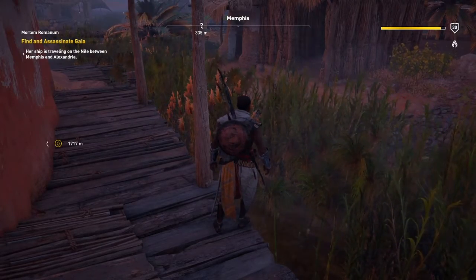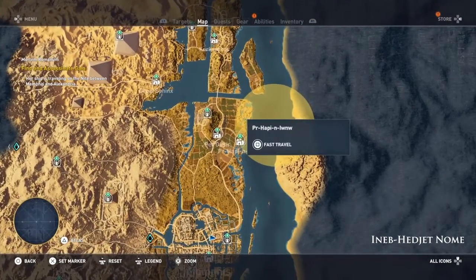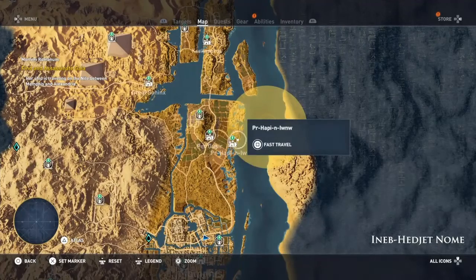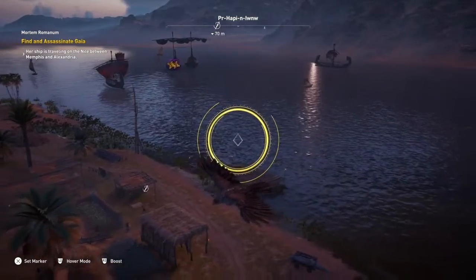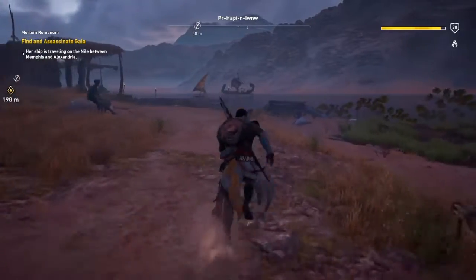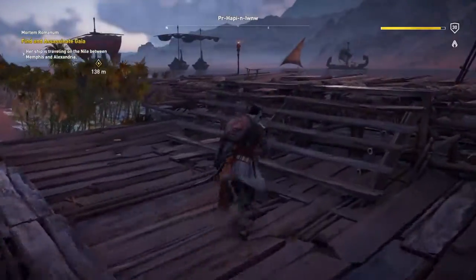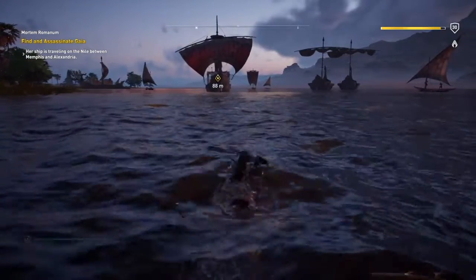We are going to look at this. Let's have a look and see where we are. She's there look, and that's the nearest place for us to travel to. I did think about going up that way if she was going that way, but she's not — she's coming towards us. So once you get here, send up Senu to find her. She's on that ship there look. And we're just going to run over and swim out to it. Nothing more difficult than that.